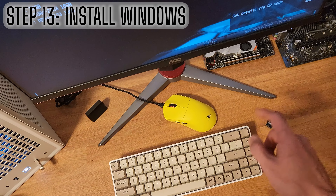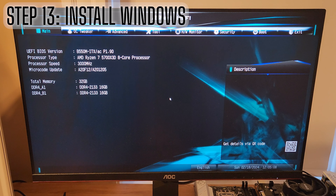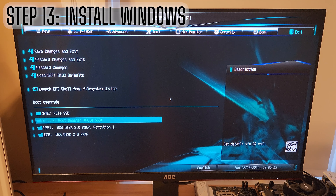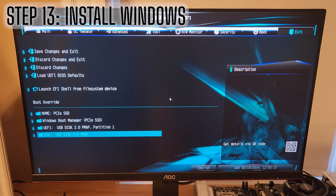Hit the power button and start mashing the delete key to get into the BIOS. Scroll down to the UEFI boot option and force it to boot from there. You will boot into the Windows Installation UEFI — hit Install Now. Once in the interface, it will ask for a product key. Go ahead and hit 'I don't have a product key' for now, or enter it if you have one handy. You can also do this later.